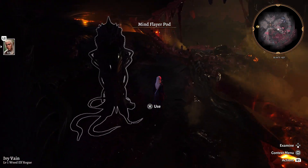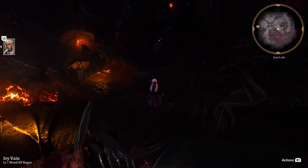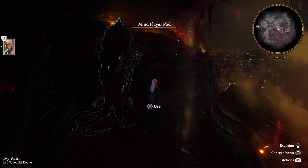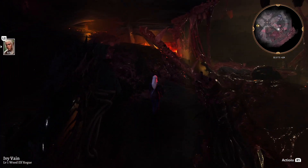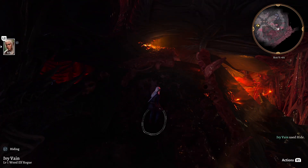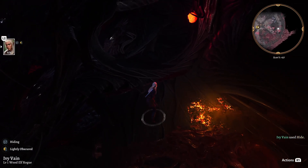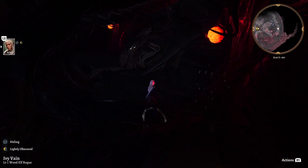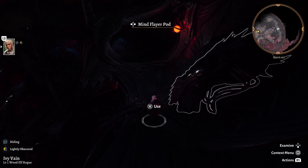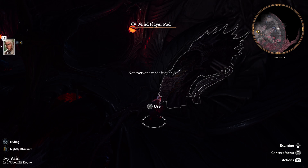The character wakes up on what appears to be a Nautiloid ship — a chaotic, dangerous environment. The player reacts to the scene with confusion and alarm: 'What the hell happened to me? What am I doing here? I can't believe this. What the fuck is this — not everyone made it out alive.'